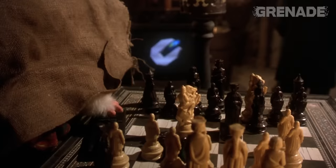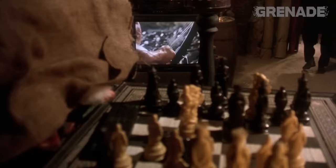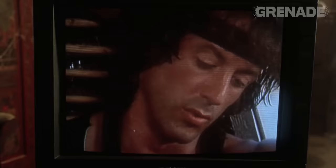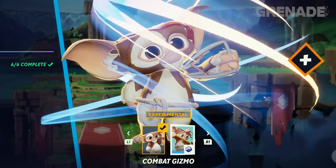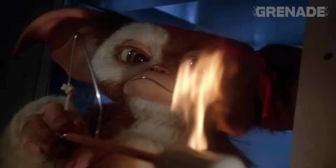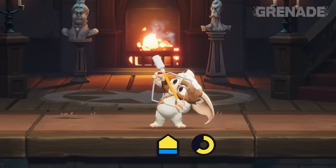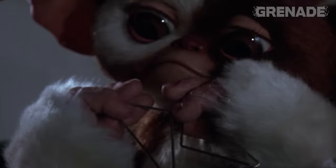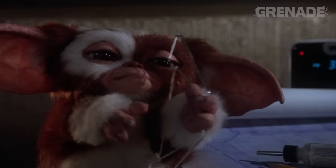Gizmo's first alternate costume is a nod to Rambo. At the start of the second film, he sneakily takes the TV remote and starts to watch Rambo, who has explosive arrows. By the end of Gremlins 2, he dresses up like John Rambo, complete with bow and arrow. The great thing about this attack move is what it's made from — there's a mini montage of Gizmo training before he crafts a bow from a paper clip and a rubber band.